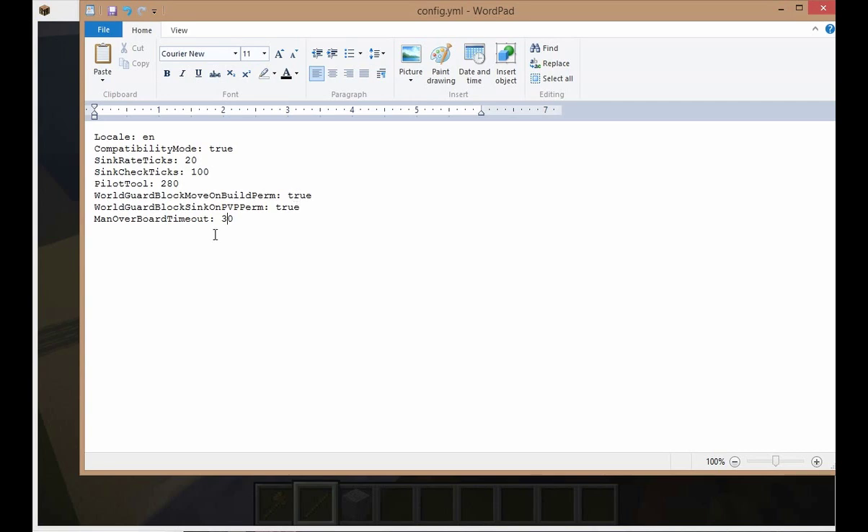Here's another new setting: WorldGuard Block Move on Build Perm. What that's saying is, if this is set to true and WorldGuard is loaded, it will not allow you to move an airship in an area where the pilot cannot build. Then there's another setting: WorldGuard Block Sink on PVP Perm — let me show you what that does.